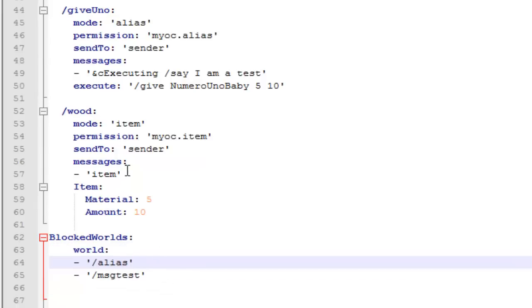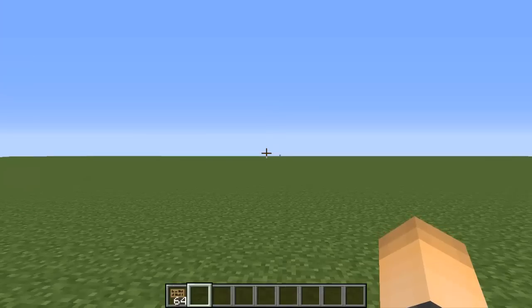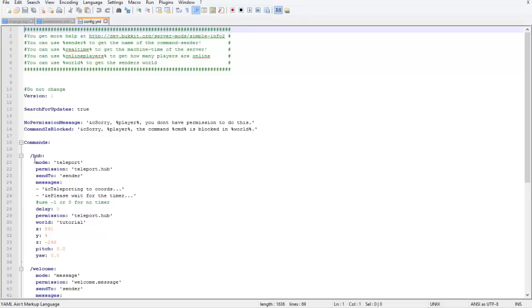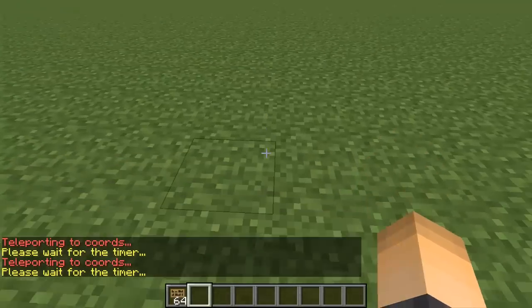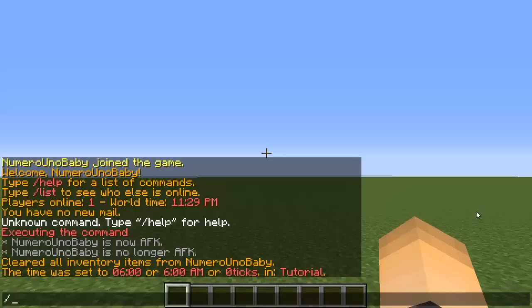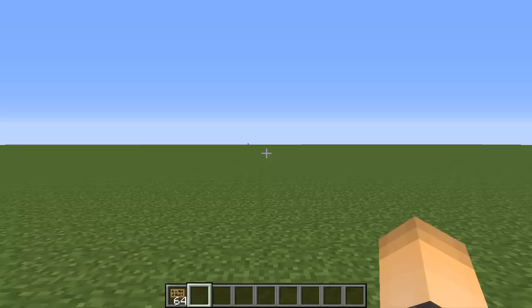On blocked worlds, those commands won't work. That's basically how you set it up. Once you're done, make sure to save the file, restart your server, and head into your Minecraft server. You can see that these commands work — the first one I'll test is slash hub. I have no hub plugin installed, but with the command I created, I'm teleported to those coordinates right away. The next one is slash welcome, which gives me the welcome message. This plugin really works, so get creative and come up with some amazing commands. If you liked the tutorial, give it a thumbs up and subscribe!